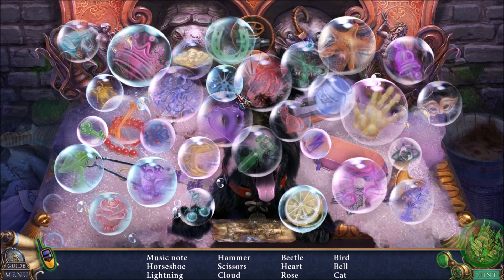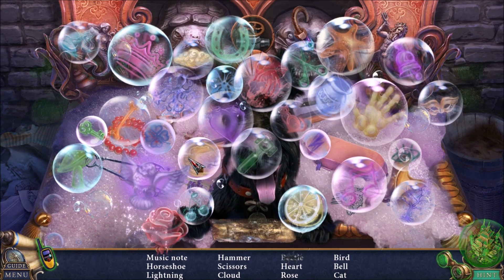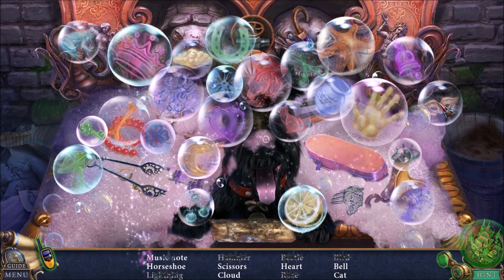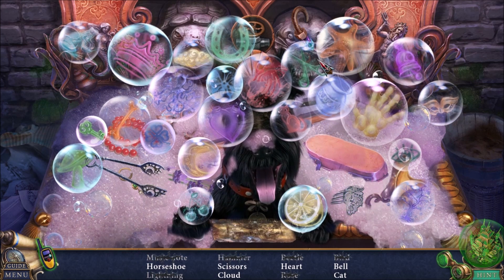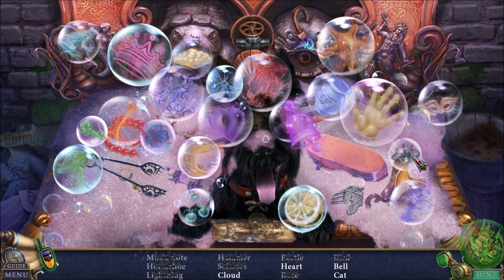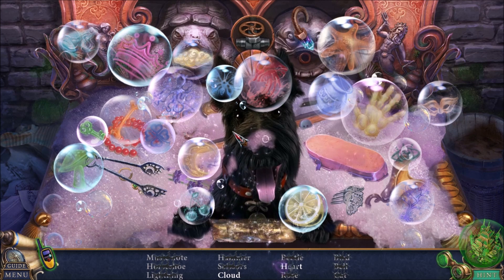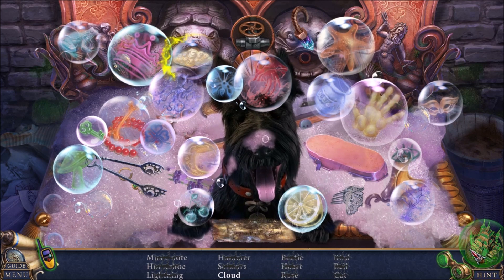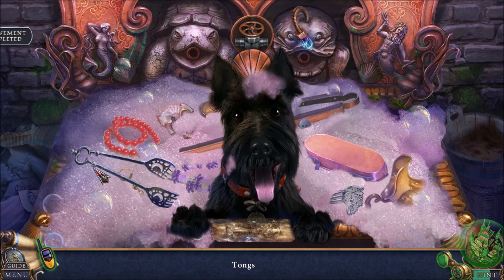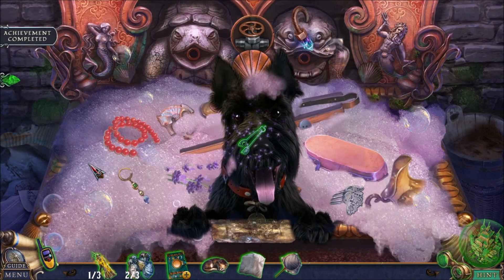I need to find a music note, a hammer, scissors, a cloud. Oh, I'm just terrible at this. It almost makes me just want to cheat and click bubbles randomly until I get them all. There's a horseshoe, there's scissors, there's a horseshoe. Heart, a bell, and a cat. There's a horse. I don't know where the cloud is. Those are tongs — but these look like tongs more. Those look more like tongs, so I'm getting those.